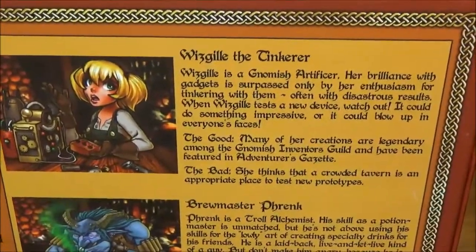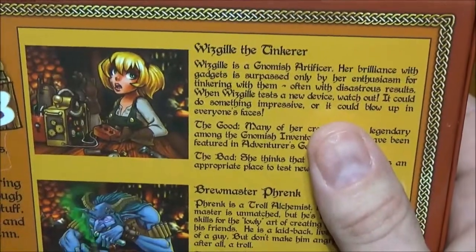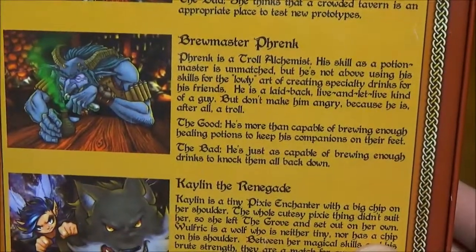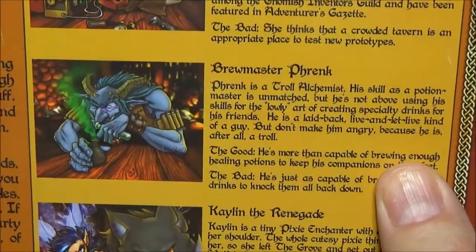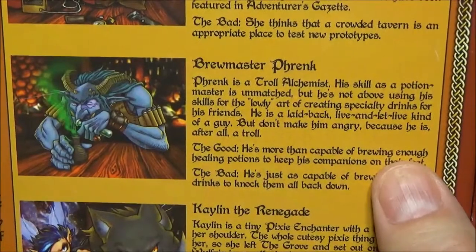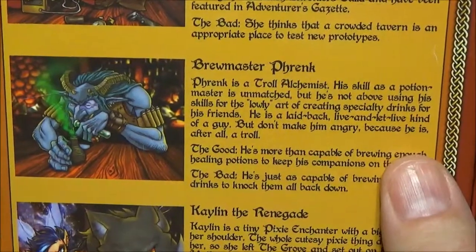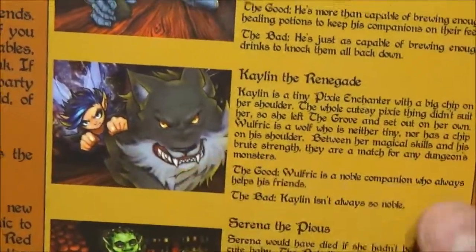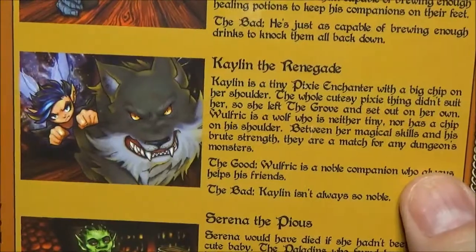For our new characters in this set we have Wizgil the Tinkerer - she builds little inventions that either help or hinder things. Her mechanics are kind of similar to Wrench, one of my favorite characters, but slightly different. Then we have Brewmaster Frink - I'm sure I'm mispronouncing that - he's a troll alchemist who mixes potions that he can either use for himself or sell to other players, which gives him another source of income. The potions all do various things and there are chances of them exploding or failing.